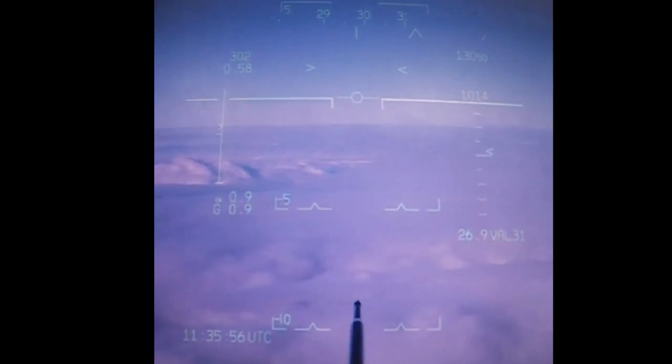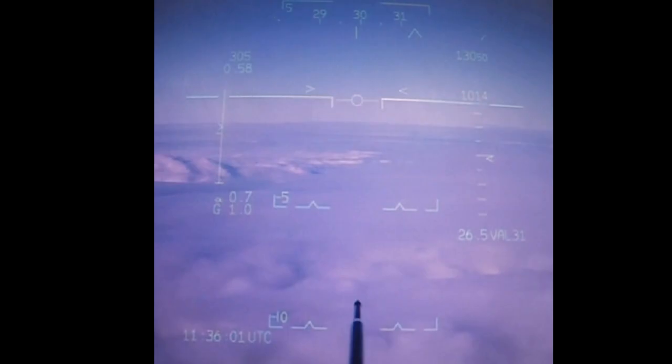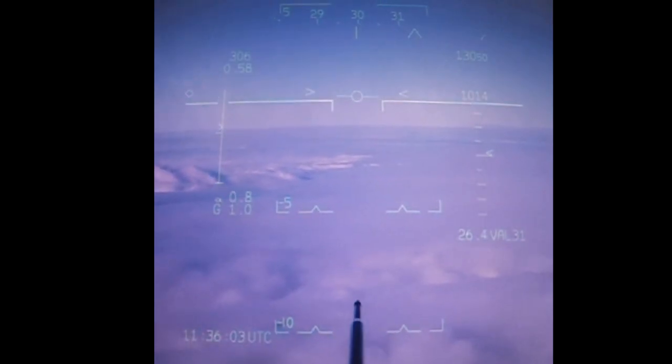Ninja Two, confirm your height. Ninja Three: 13,000 feet, 1004. Ninja One: Ninja One's 14,000 feet, 1014.